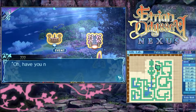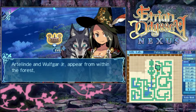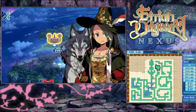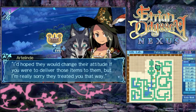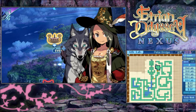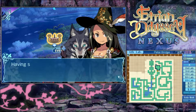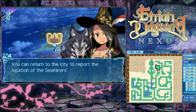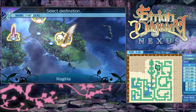Artiland and Wolfgar Jr. appear from within the forest. When she sees the expression on your face, it doesn't take her long to deduce what transpired. 'I'd hoped they would change their attitude if you were to deliver those items to them - I'm really sorry they treated you that way.' Artiland bows, apologizing on their behalf, then offers a smile: 'But as adventurers, wouldn't you say we ought to remain neutral in conflicts like this?' She bids the group farewell and departs for the seafarer's base herself.